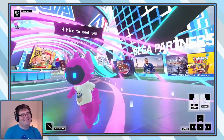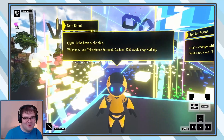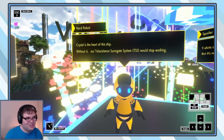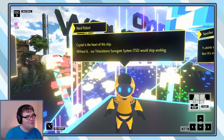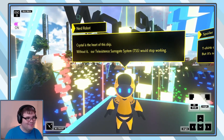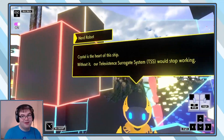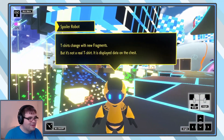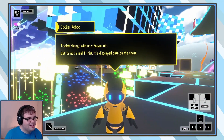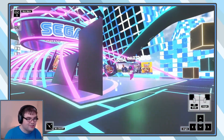Well, hello Jen! Who's that behind me? Hello! Nerd Robot! Crystal is the heart of this ship — without it, our tech selection and surrogate system would stop working! His name is really Nerd Robot, huh? Tele-existence. Spoiler Robot! T-shirts change with new fragments, but it's not a real T-shirt — it has displayed data on the chest. Well, that is a huge spoiler — I thought I was getting all the T-shirts after this.